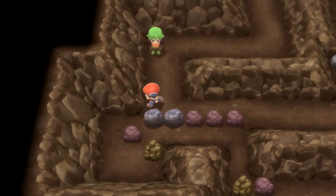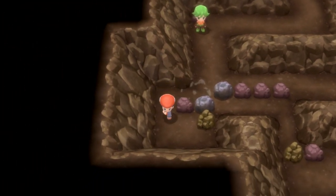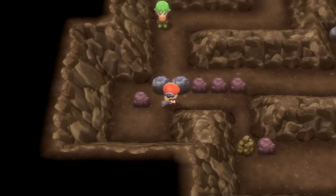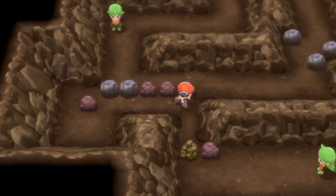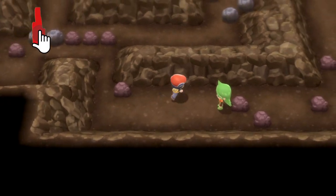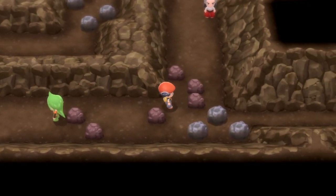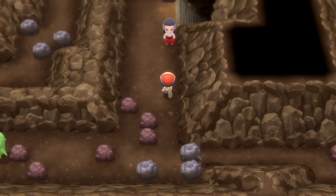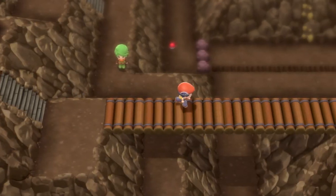Now we've got two boulders here. We're going to go to the left one and move that one down, then go around, break this rock, and then move the boulder back up again and then we can carry on going around. The game's a bit funny with your character's movement — I was struggling to get around there — but when we get around we're going to break that boulder and then go over to these three boulders and move the middle one out of our way, past this next trainer, and then down the set of stairs back to the floor we originally were on.